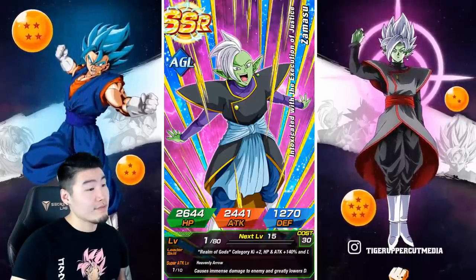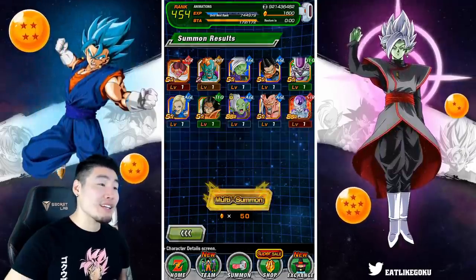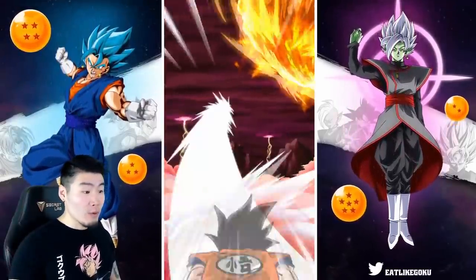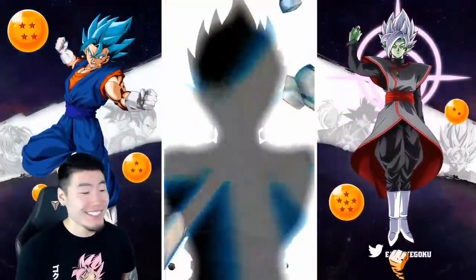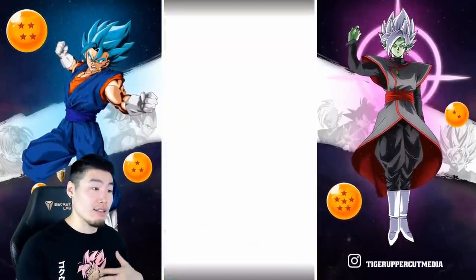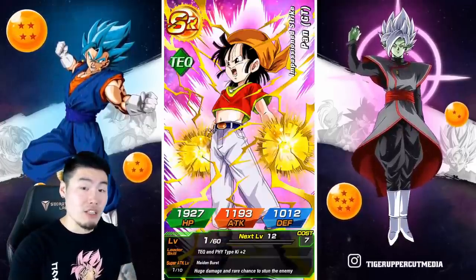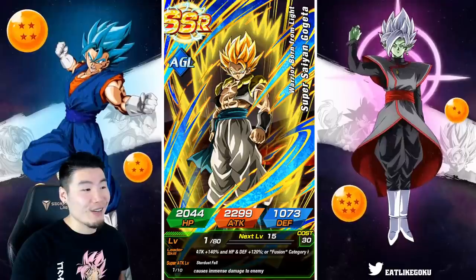Another fusion — a second dupe of Zamasu. At this point I kind of want to go for the rainbow. I feel like we can get two more dupes of Zamasu in 1,600 stones, so maybe we should just keep summoning on the Zamasu banner. Vegeta and Whis are flying in — I've heard Vegeta and Whis are a guaranteed fusion. And yes indeed, Vegeta and Whis did fuse. It makes sense: you have Goku, Vegeta, and Whis — Whis is their master — so Whis and Vegeta flying in for a fusion being guaranteed or having special meaning makes sense. We got a Gogeta — first dupe.